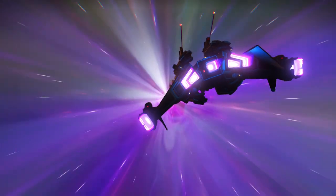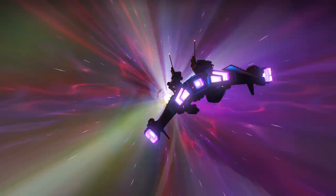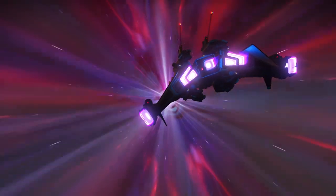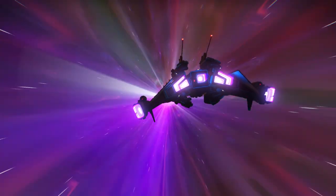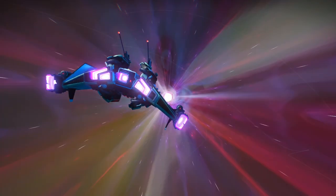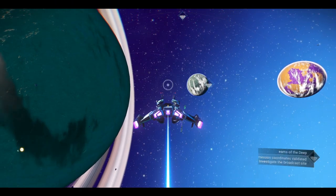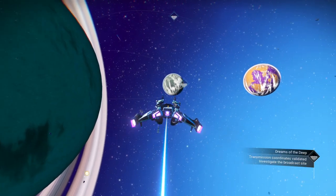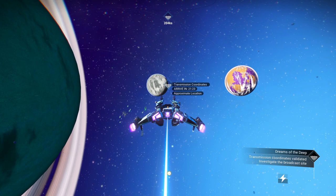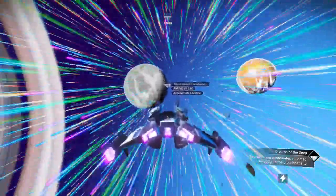Actually, I think it has a base computer there because I could have just taken a portal there, but it's okay. Dreams of the Deep involves a dark storyline — a crashed ship with people on board crashes into deep waters on a watery world. And in this case, it's this world right here, which looks more like a wrecking moon, it says.